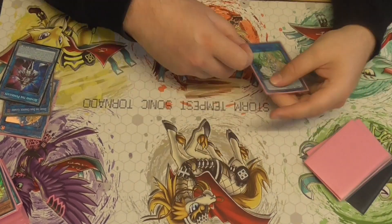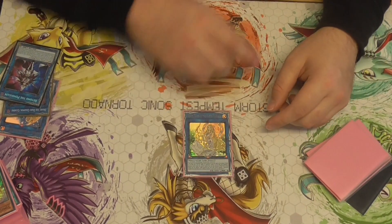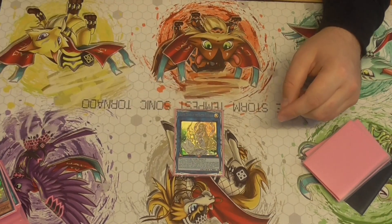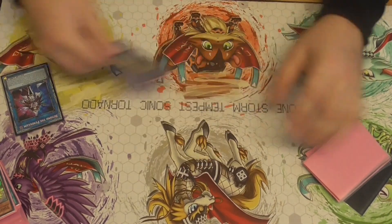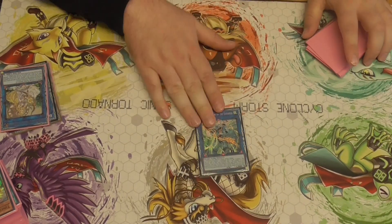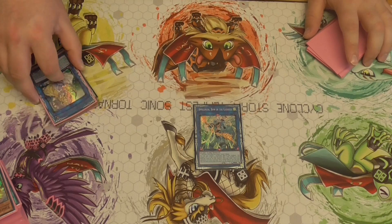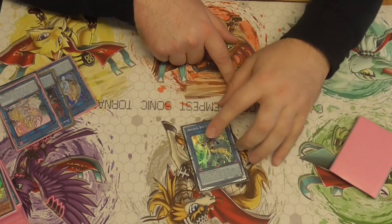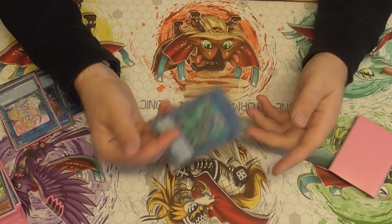One Selene — this card's really good. It also sets up the Access Code line and can reborn a Spellcaster from grave. One Appaloosa — negating monster effects is really good against Tear, Sprite, anything generic. And Nibiru. One Access Code to finish games.